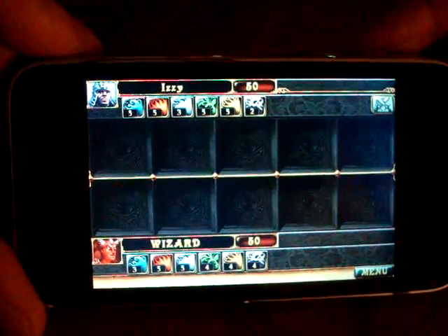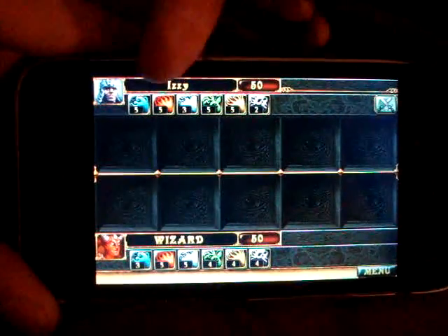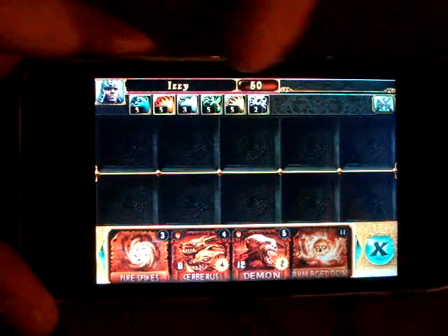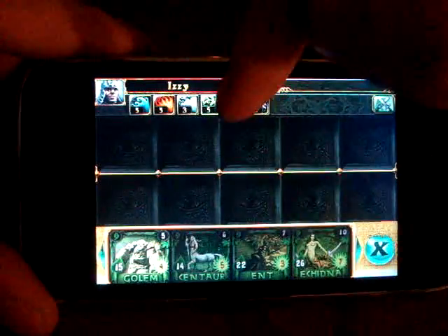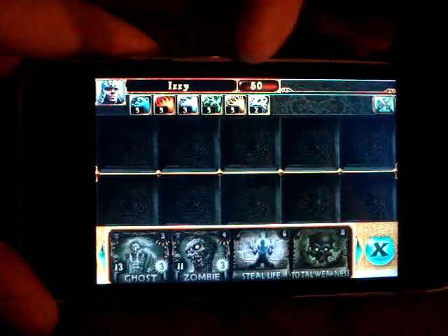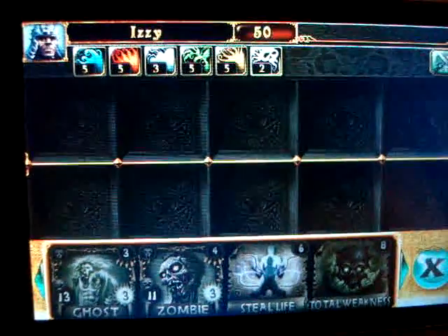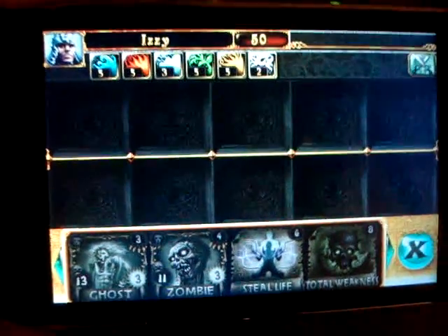So that's the main playing area. These icons on the top are the paths — water, fire, air, earth, life, and death. The number on the top — you see 50 — that's my life, the amount of life points I have. If those are reduced to zero, that's game over for me.